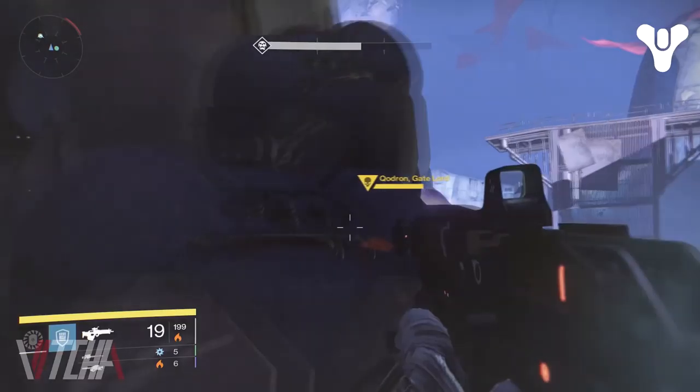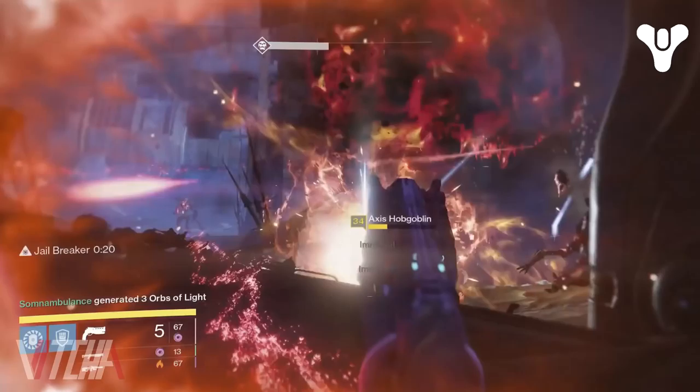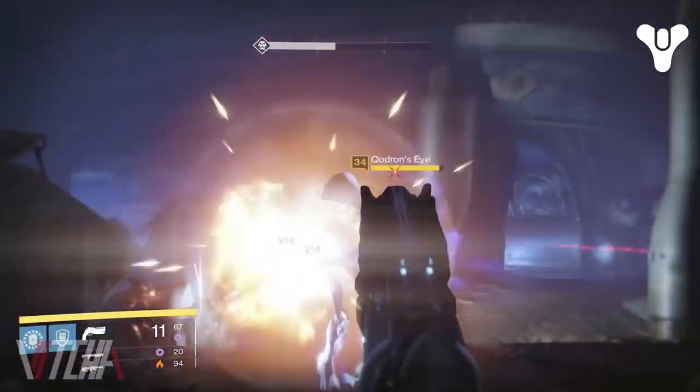There are several important aspects to this encounter, but first let's look at Quadron himself. Quadron has a slow-firing, slow-moving void projectile similar to Atheon's torch cannon. Additionally, as with many encounters in the Prison, Quadron is accompanied by flocks of lesser enemies. There is one enemy though among the hordes that is of vital importance: Quadron's Eye.